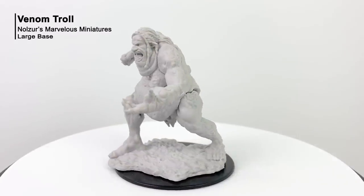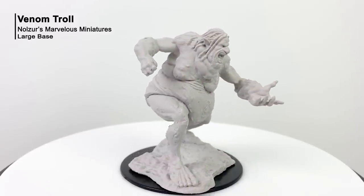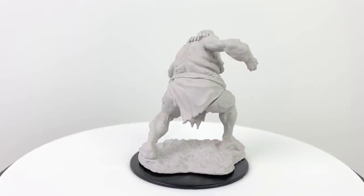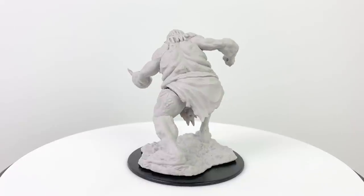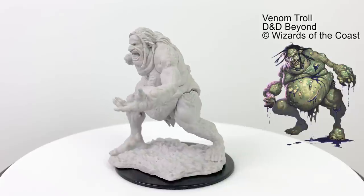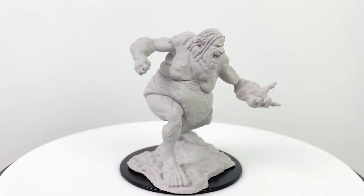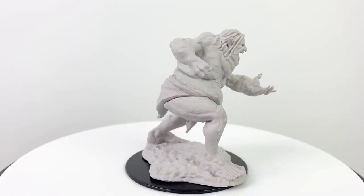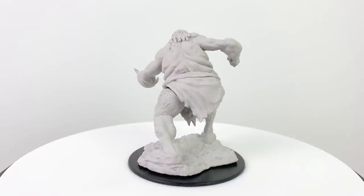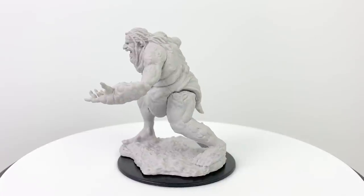Maybe someone tried to kill a troll by exposing it to massive doses of poison — but the only way to kill a troll is with acid or fire. So these venom trolls have poison leaking from their pores, making them even more dangerous. They can deal poison damage with melee attacks, and whenever you slash at one up close, you'll get a poison spray to the face. It can even slice itself open to spray everyone nearby. This raises its CR to 7, with a stat block in Mordenkainen's Tome of Foes.